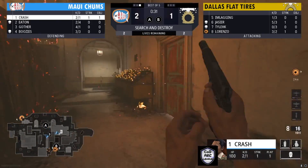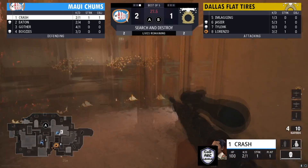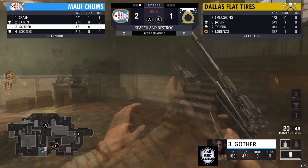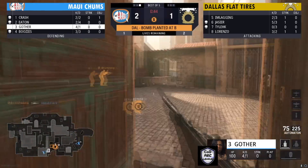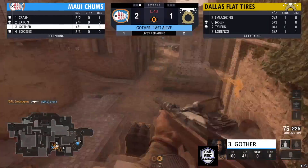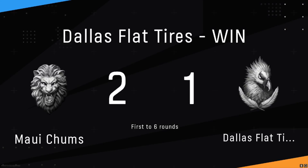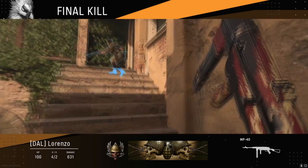Both sides are on either ends of the map. Crash is just chilling — I think that's a sniper in hand. You see the bomb carrier — you get that hit with a stun as well. The bomb is getting planted and going down. Maui Chums collapses from both sides. Gothar on one side — he sees the backside of one, but gets taken down from the other side. Just like that, it's a Dallas Flat Tires win.